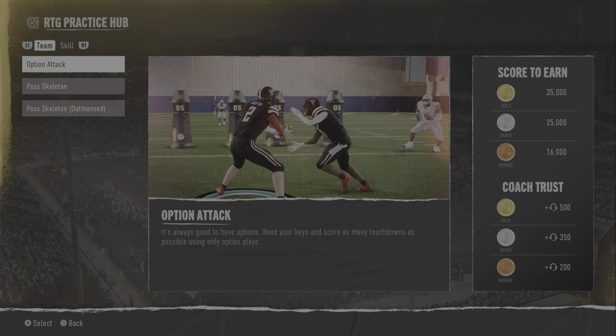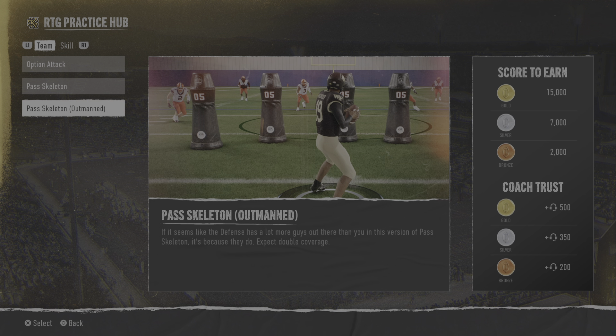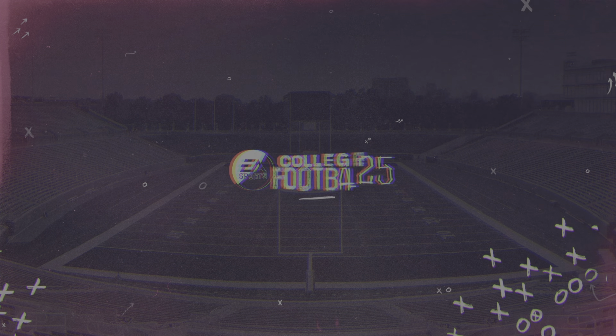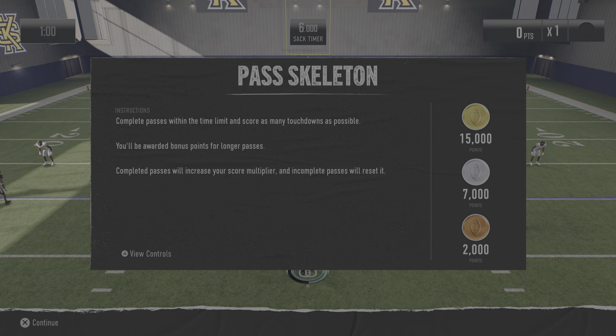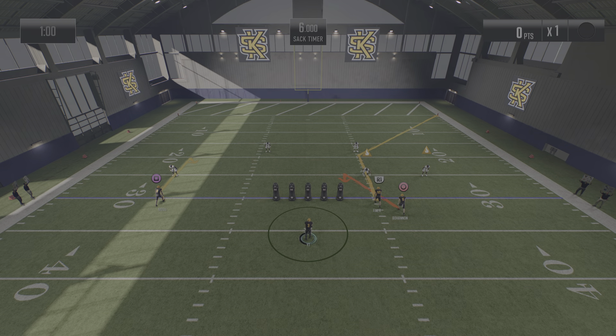We'll go to practice. The option attack drill says read your keys and score as many touchdowns as possible using only option plays — that sounds actually terrible. I'll go with Pass Skeleton: just a skeleton crew of receivers trying to score as many touchdowns as possible. We're not at outmanned level yet, so we'll rock regular. I kind of watched a few Road to Glory videos but I didn't want to go in predisposed or anything.